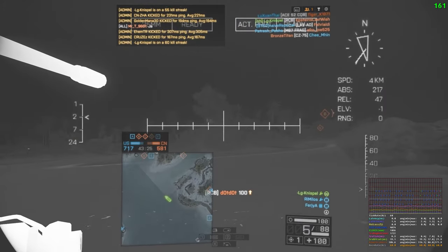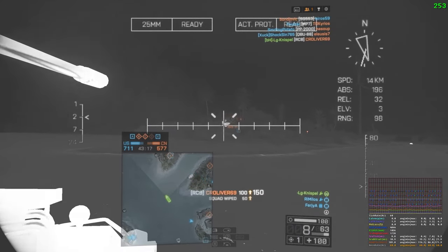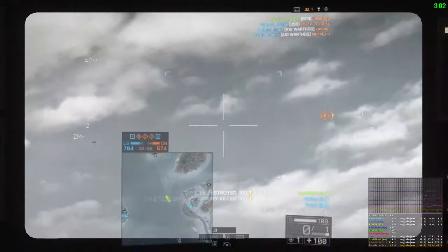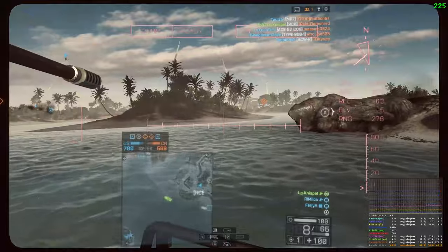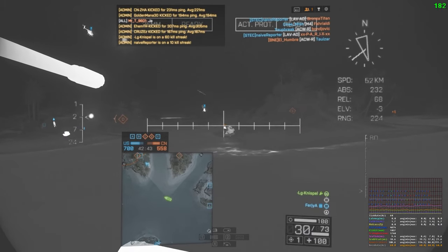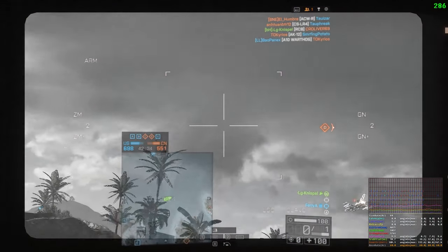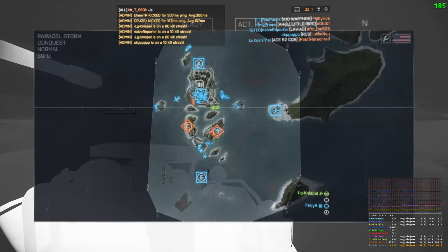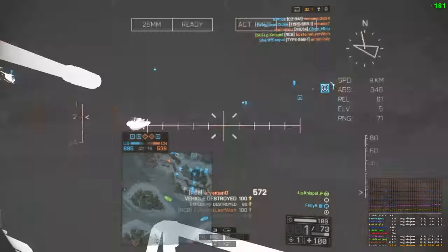The only way to retake it would be a coordinated push — you can basically sit there solo with a free flag because if you brute force onto it, the boat can just pull back and return once you leave. The boat is basically the king of long-range engagements, but your biggest threat in the attack boat honestly is a stealth jet or attack jet constantly harassing you. Especially if they work together — there's no way you're going to get a win out of that scenario; it's a simple numbers game.